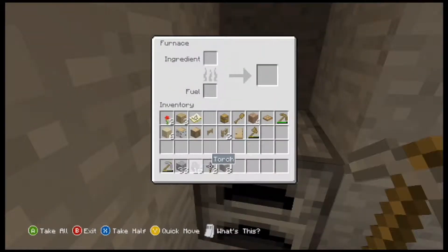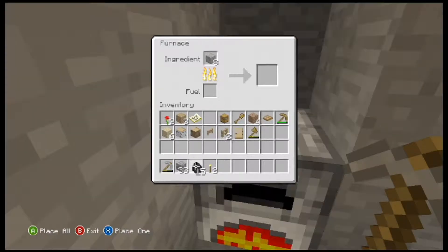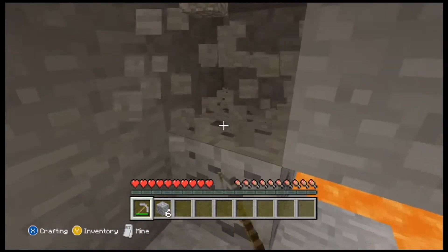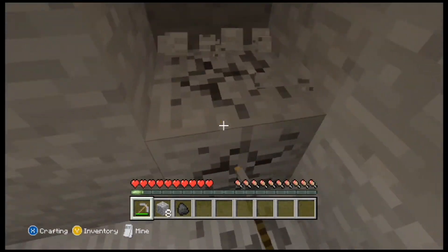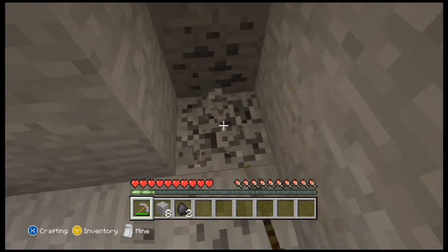At number 3 it's Coal. We put Coal in this position because it is necessary for smelting and it's easier to obtain than charcoal as it does not require smelting before use. Plus it gives the player a small amount of XP when it's mined.